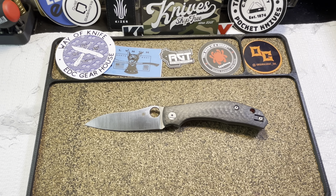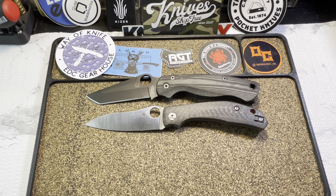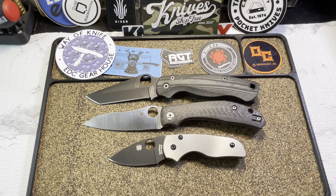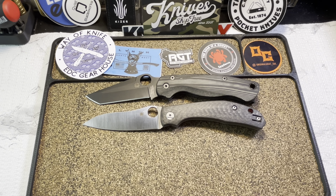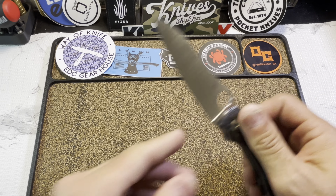Let me put up two knives for size comparison. First up against an American classic — the Spyderco PM2, Blade HQ exclusive Tanto. You can see it's actually a little bit longer than the PM2. Now let's bring it back down to size against the little Native Five — there you can see that size discrepancy. The Capara is a full-size knife. There you have it — the Capara in the collection.